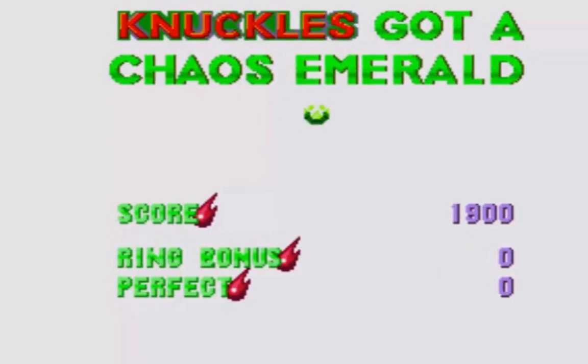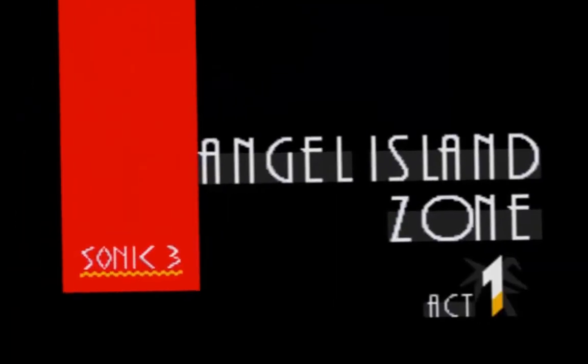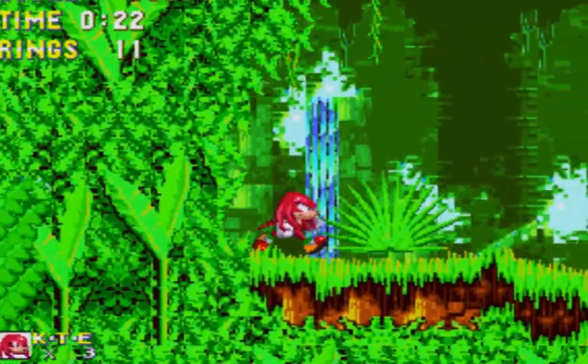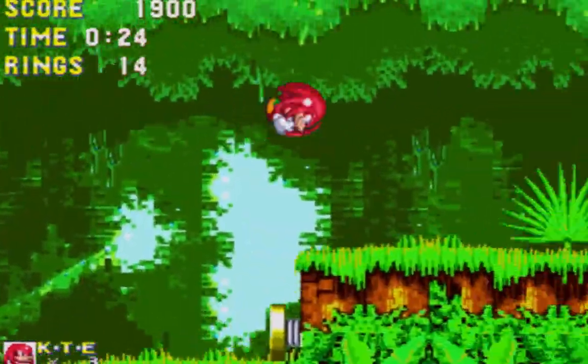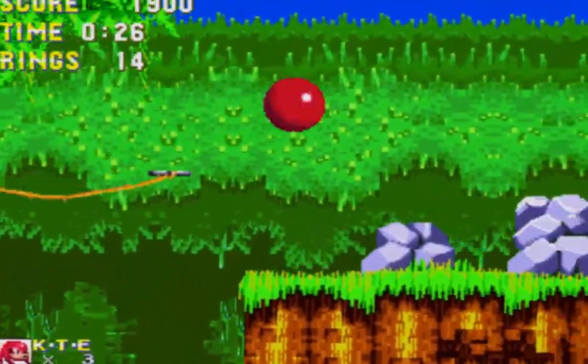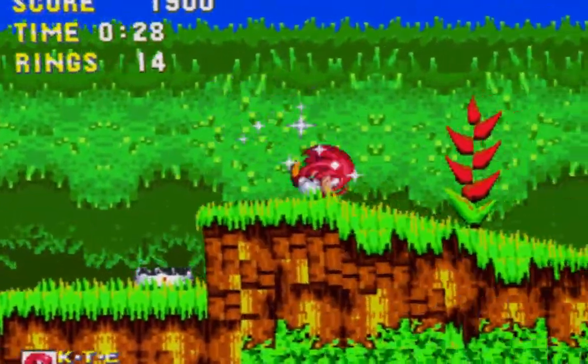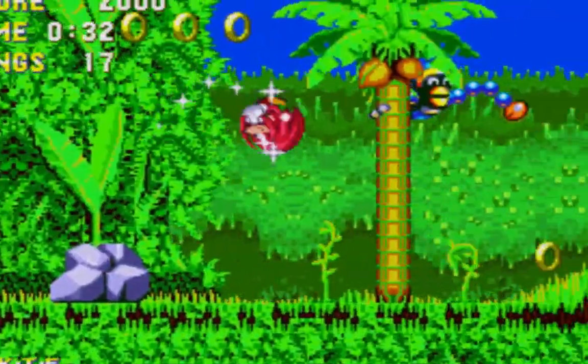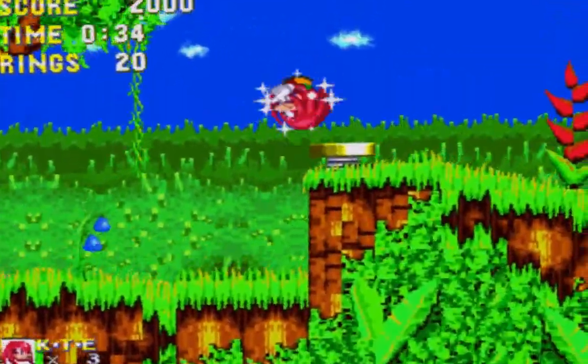All right, that's one. Let's go to our next one. Now Knuckles is slower than Sonic and Tails; however, he doesn't need to spin dash to hit enemies. He just needs to run into them.